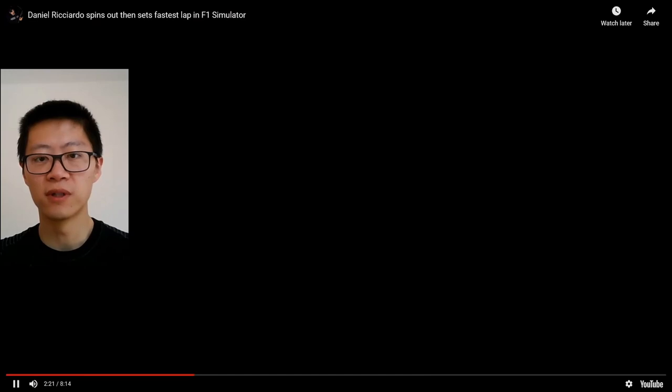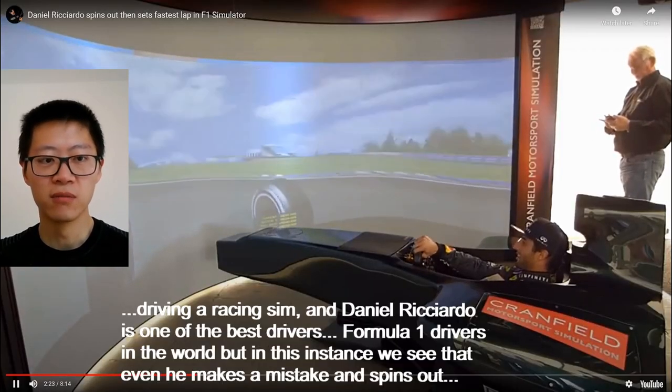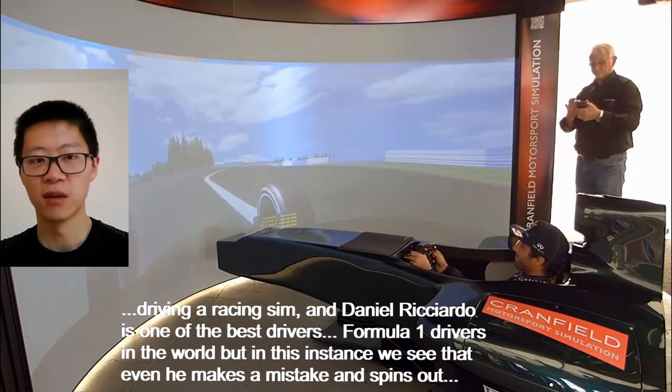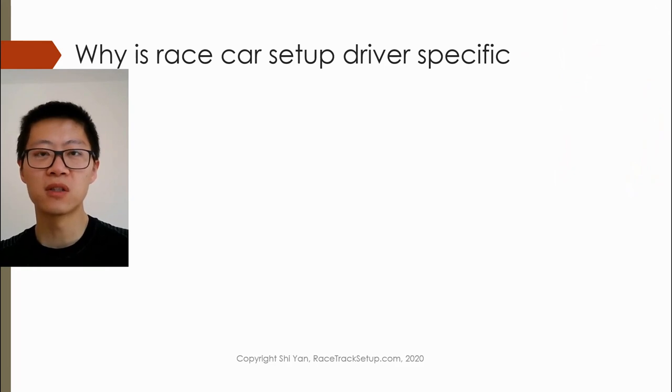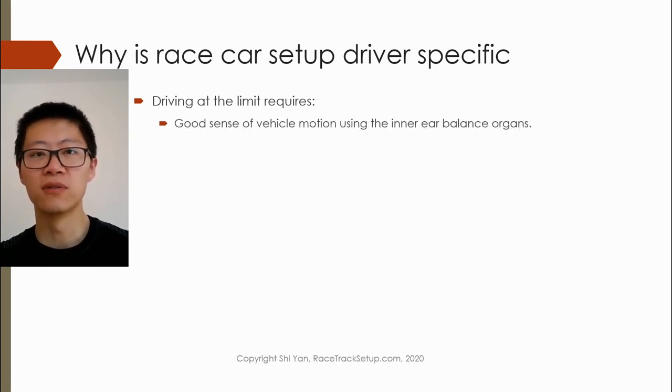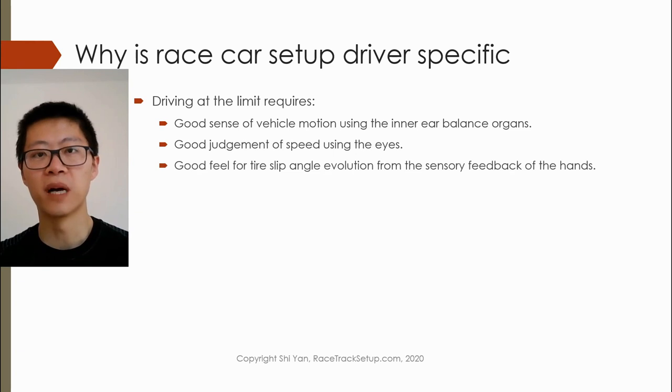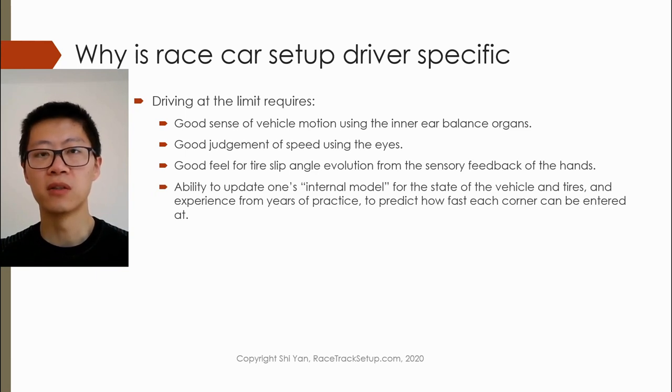Here we have a video of Daniel Ricciardo. So why is that? Let's discuss why driving at the limit is difficult in the first place. To drive at the limit, the driver needs to have a good sense of the vehicle motion using their inner ear balance organs, they need to have a good judgement of the speed using their eyes, they need to have a good feel for the slip angle evolution — that's the slip angle at the tires from the sensory feedback in the hands on the steering wheel. And they need to be able to update their internal model of the vehicle state as well as the tire state, and they can do this from years of experience.